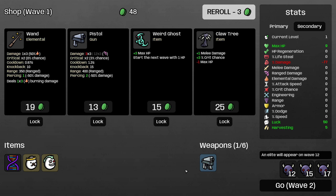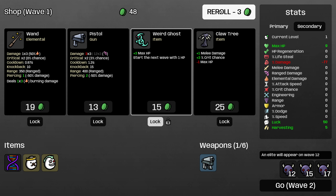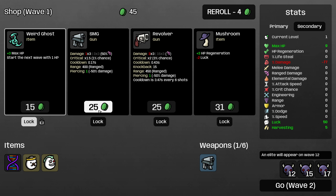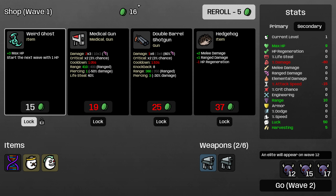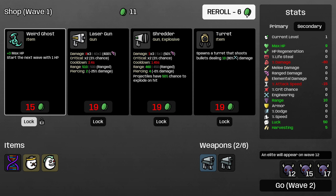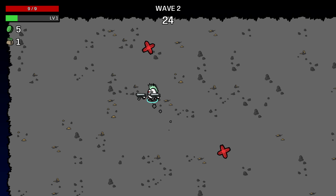Rolling for submachine guns. Weird Ghost I will lock, because this is going to be HP positive and damage positive for us — any level 1 item that gives us health we definitely want to buy on this character. I'll buy this SMG and then roll again, really looking for another SMG. We missed, so things not going great so far.